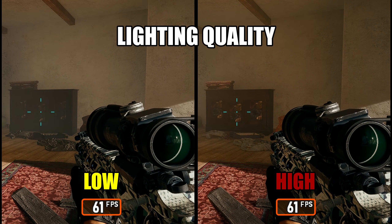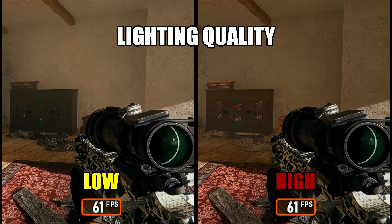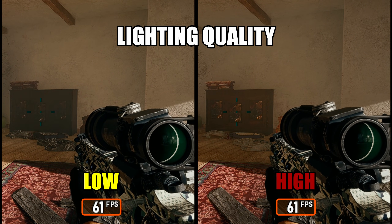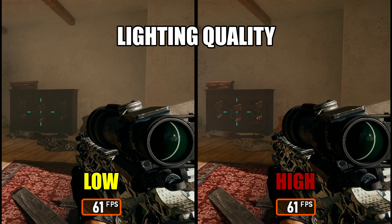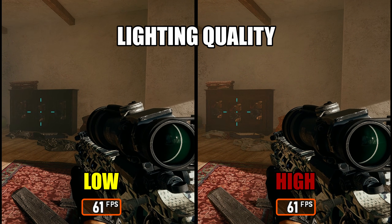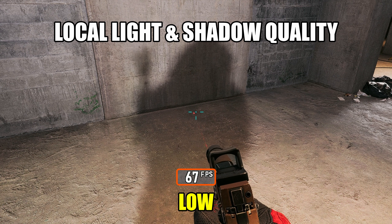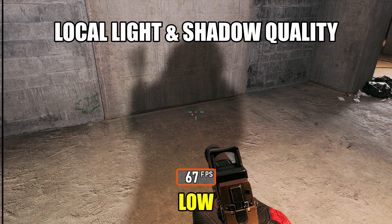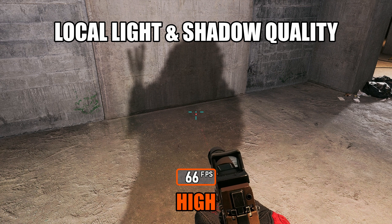Now on to Lighting Quality, which controls how accurately light interacts with the environment — how well areas are illuminated, how smooth light-to-shadow transitions look, and how much ambient light fills darker corners. Interestingly, the High setting actually gives a competitive advantage in Battlefield 6: it brightens more areas more effectively, making enemies easier to spot in shadowy indoor sections or under foliage. Performance-wise, there's no difference at all between presets. Next is Local Light and Shadow Quality, which controls how detailed nearby shadows look and how clean their edges are. There's virtually no difference between presets even in busy scenes, so you might as well set this to Ultra for the best-looking shadows at zero FPS cost.